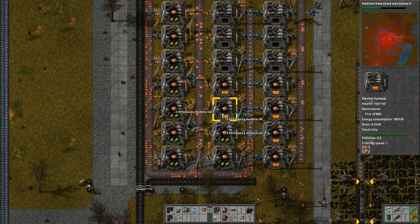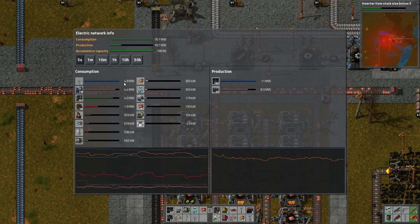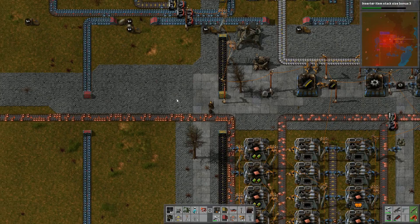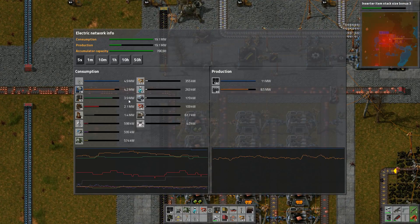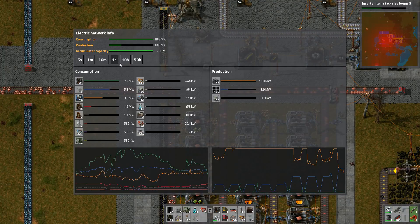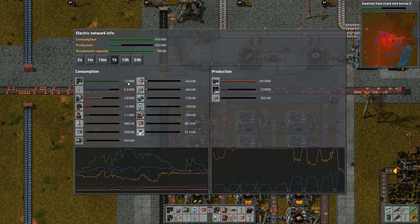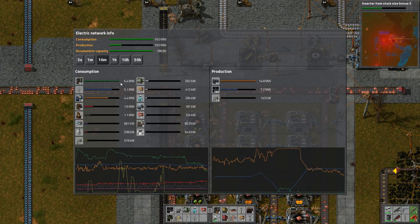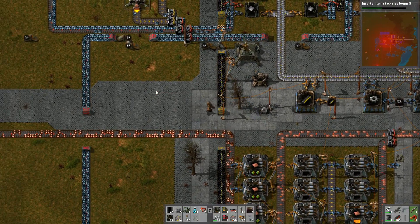Did this help? Yeah — 4.9... wait, wrong one. 4.2, 3.9. Very nice. So on one hour we've been at 7.2, on ten minutes we went down to 6.4, on one minute we went down to 4.7.